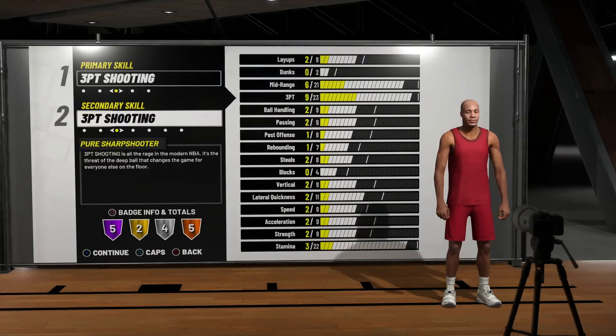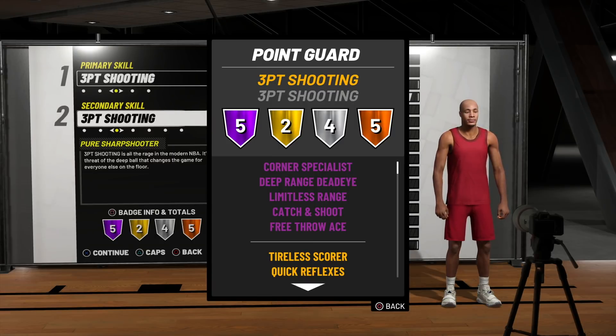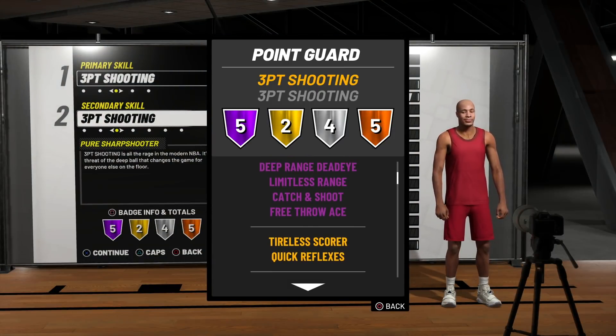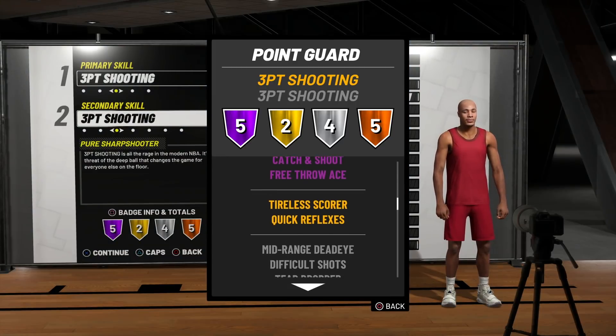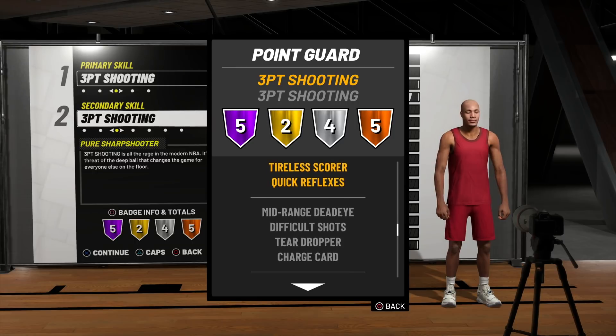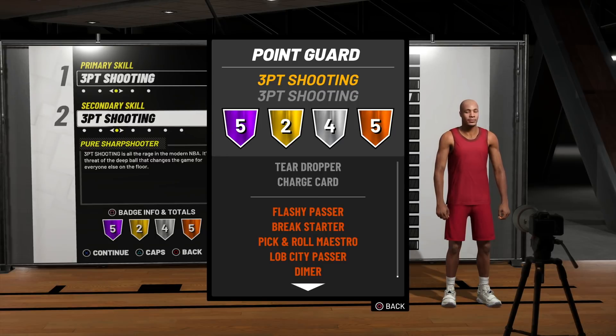Let's go ahead and look at these badges real quick. Our badge totals are five Hall of Fame, two gold, four silver, and five bronze. The Hall of Fame badges are all those shooting badges we know and love: corner specialist, deep range deadeye, limitless range, catch and shoot, and free throw ace — all on Hall of Fame. For our two gold badges we get tireless scorer and quick reflexes. Our four silver badges are mid-range deadeye, difficult shots, teardropper, and charge card. For our five bronze badges we get flashy passer, break starter, pick and roll maestro, lob city passer, and dimer.